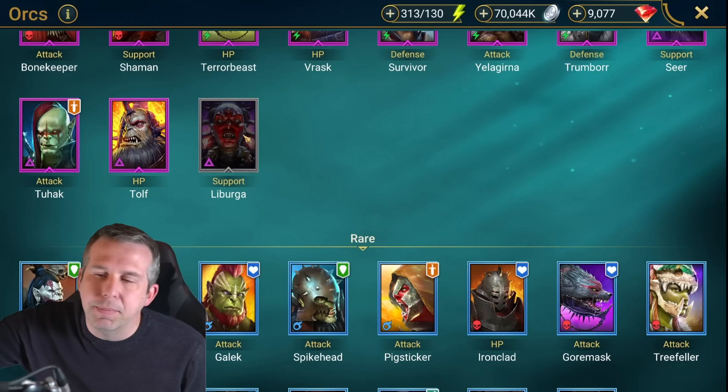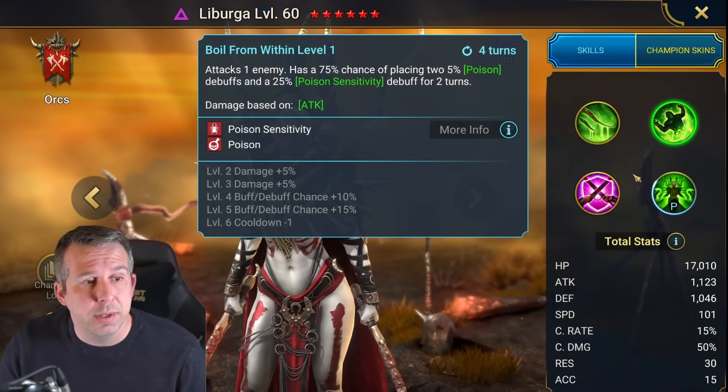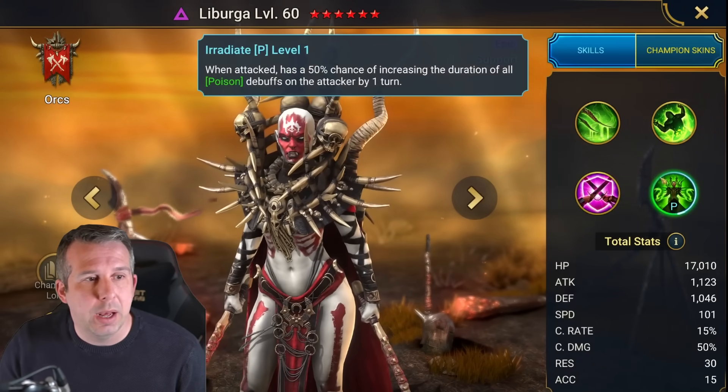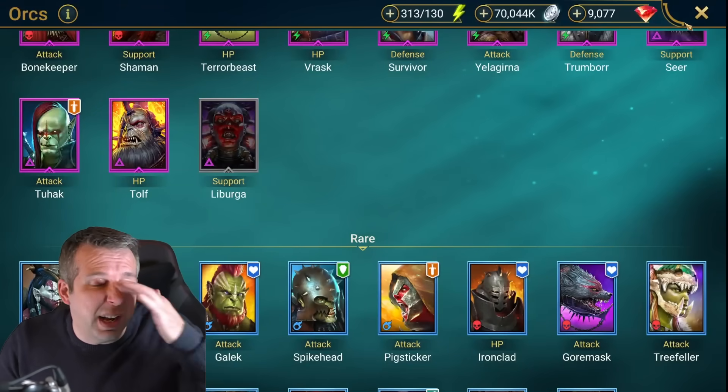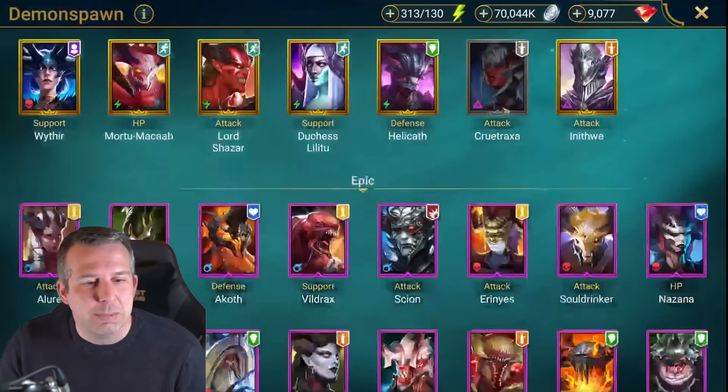The Burger: another one of these champions you get from doing months and months of Doom Tower Normal. Pretty good one though - poisons, lots of damage, really hard hitter. Pretty good one if you do get her.